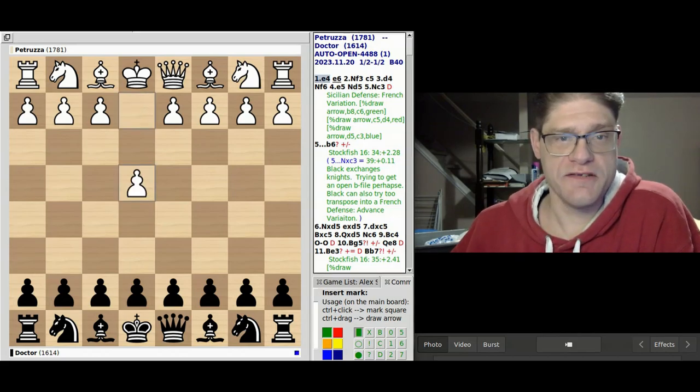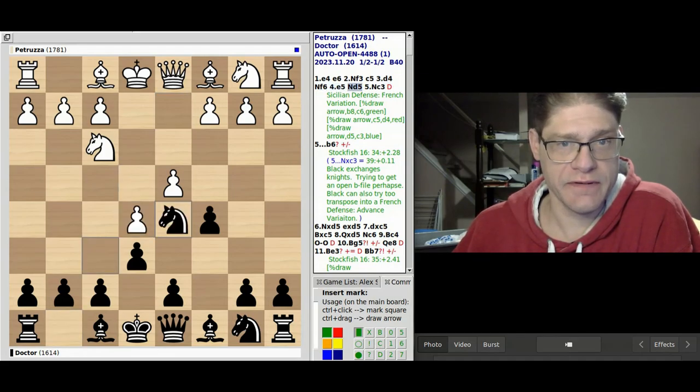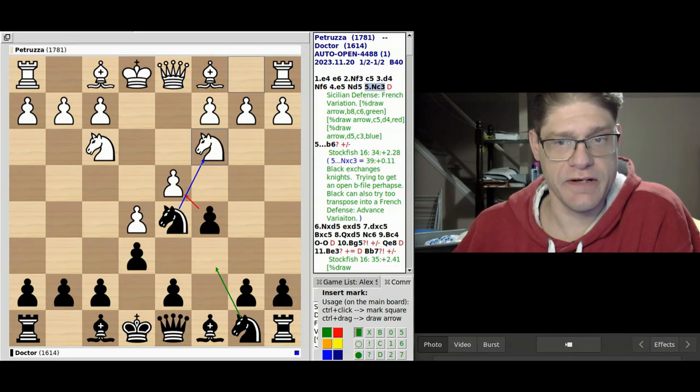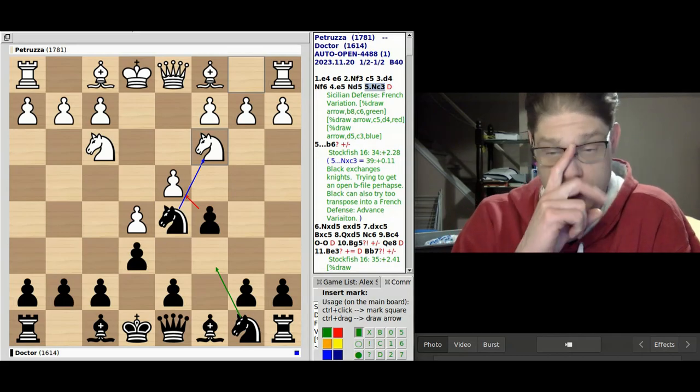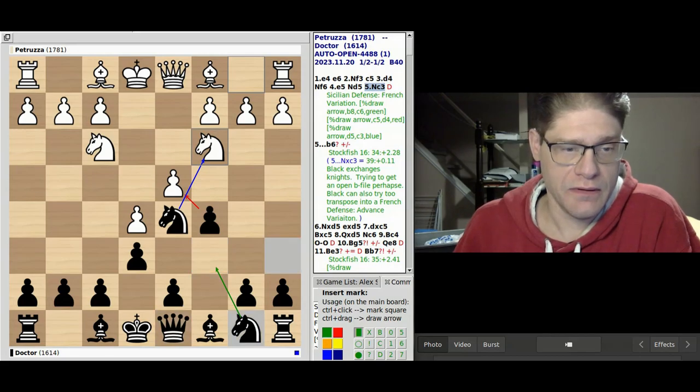The game begins with e4, e6, knight f3, c5, d4, knight f6, e5, d5, and knight c3. From here there are three lines that you can play: knight c6, knight c3 takes, and cxd4.